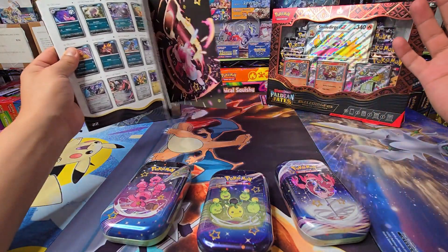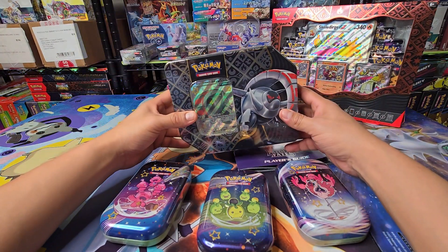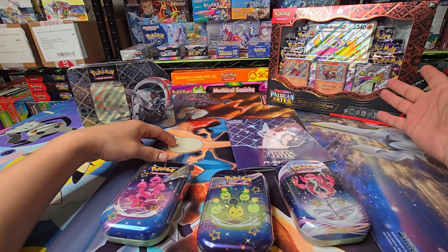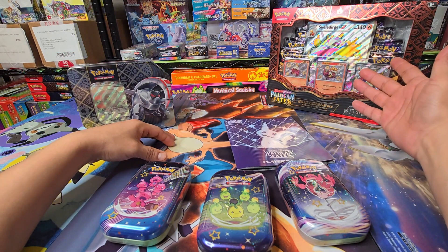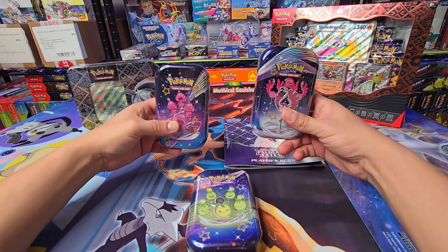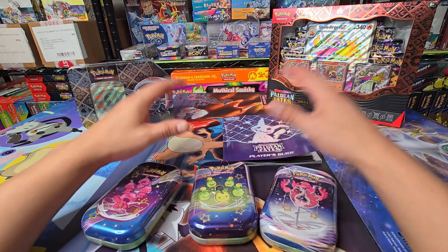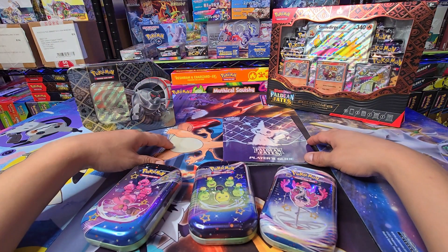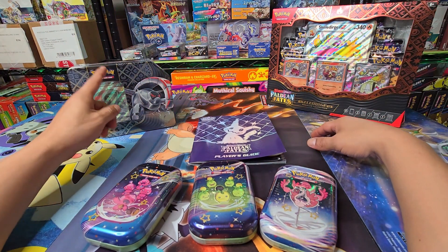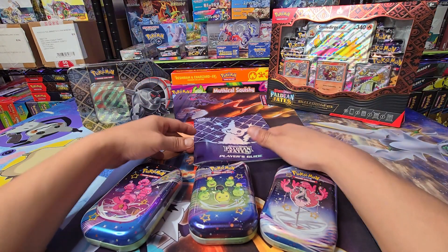We're about to open up some new products. We have the regular tins — Iron Treatz X, the Skeledurge EX, the whole line. We have the Procolor, the Fue Coco, and the Skeledurge. We also have the mini tins. Champ had opened a few of them, but I'm just going to open up three to get a feeling of the products. I'm going to eventually open up all of them since we're going to be collecting all of the promo cards. Also the sticker collections, I still need to get those as well.